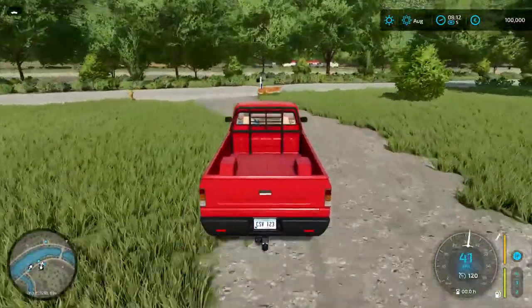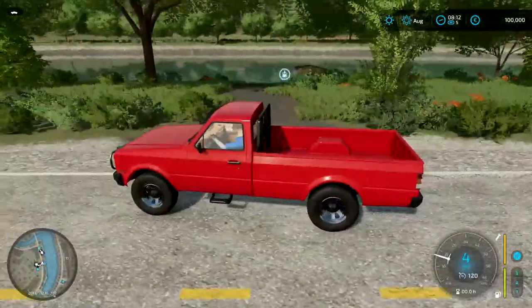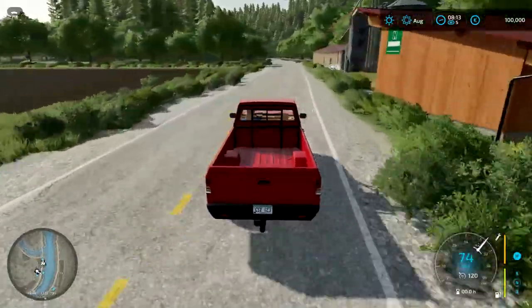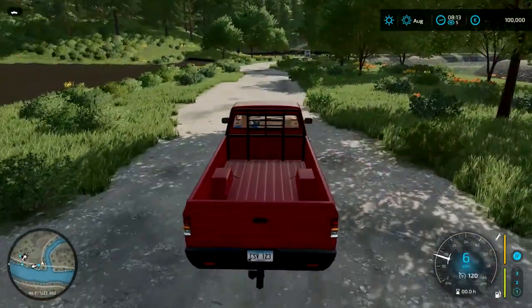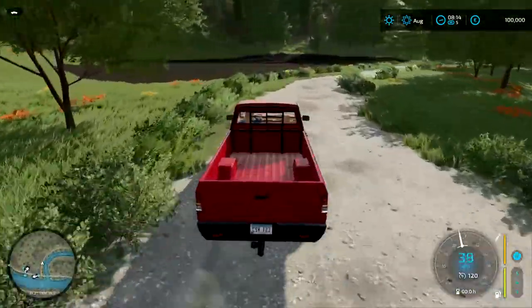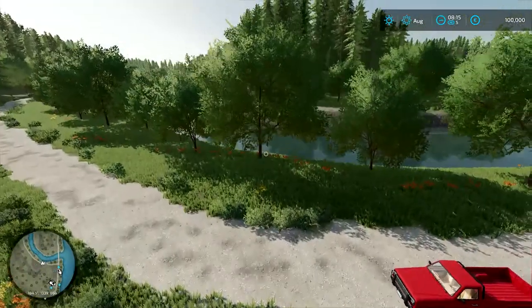We have our truck, of course. Let's check out our other field. There's a water tank right there - I don't think you'll need it because you have rivers on this map, though I don't know if they're really accessible for water tanks. If they're not available, you can use those placeable water tanks. Our second field is just around the corner - it's a very nice little cute forest field, like the ones you would see in real life when you're in the woods.